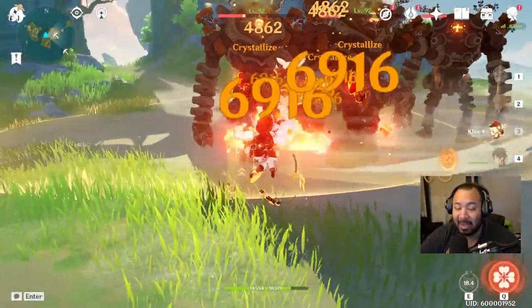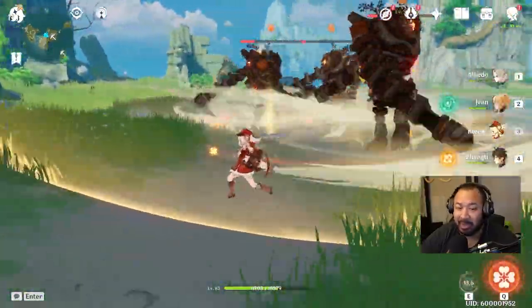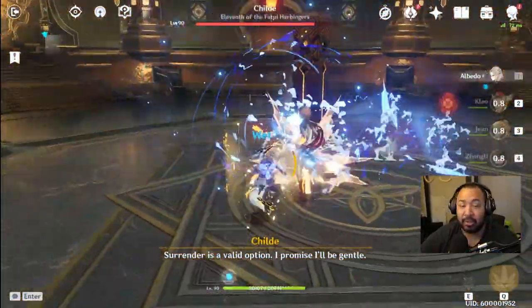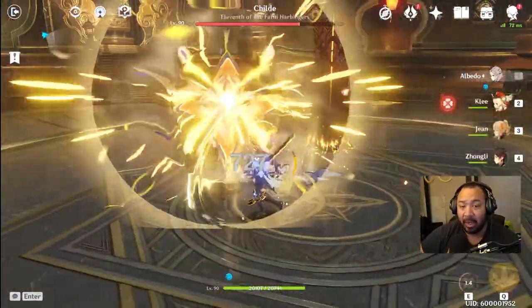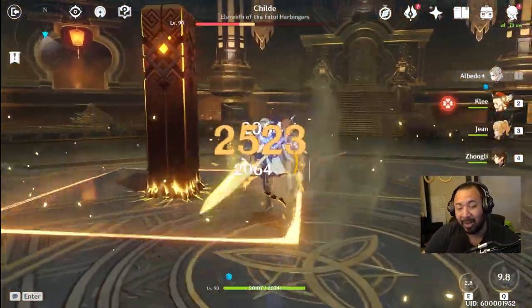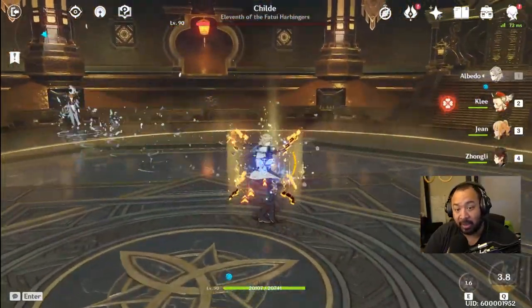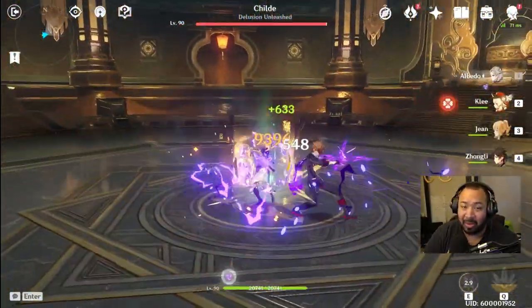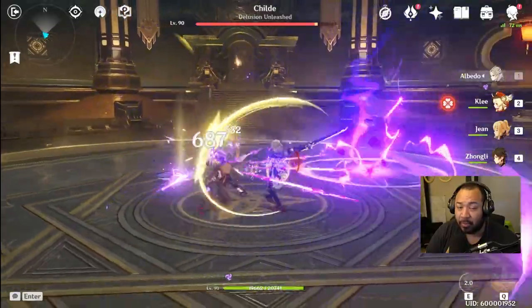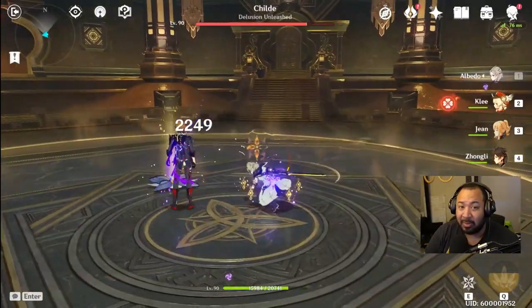He is not without his weaknesses. One of the biggest flaws is specifically when dealing with bosses. You have to be careful about where you're placing his Solar Isotoma. If you end up placing it too close to a boss, it can get easily destroyed, nullifying the extra DPS that Albedo would bring to a team composition. I often found myself having to place his E in a different location, further away from the boss, to still capitalize on the damage procs.